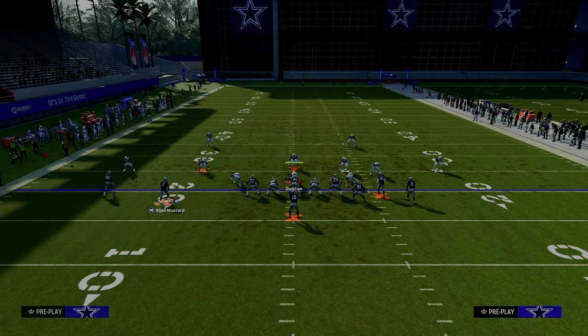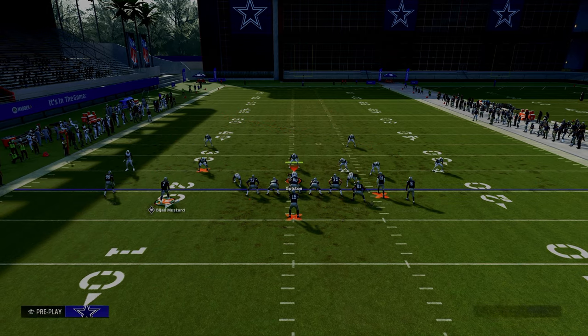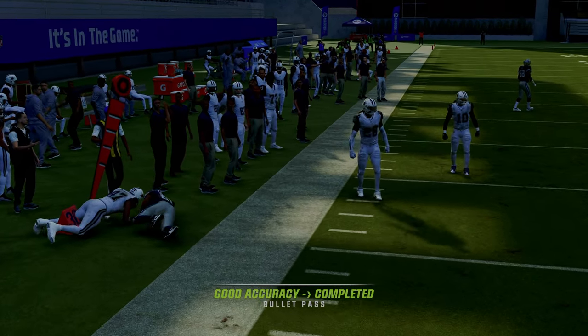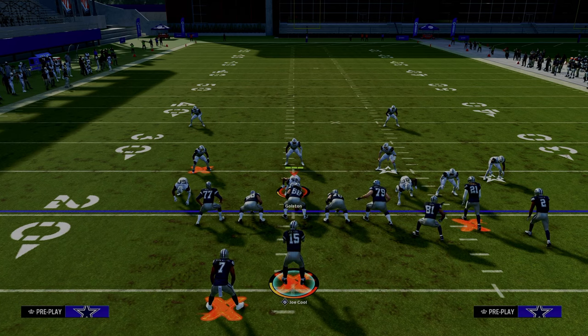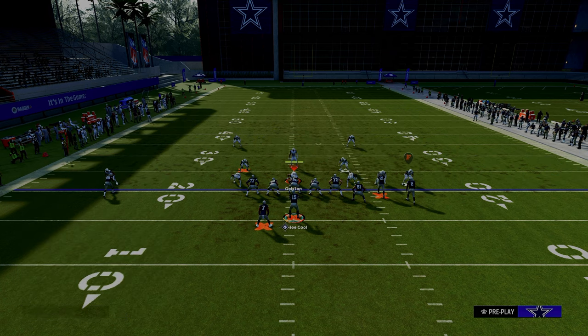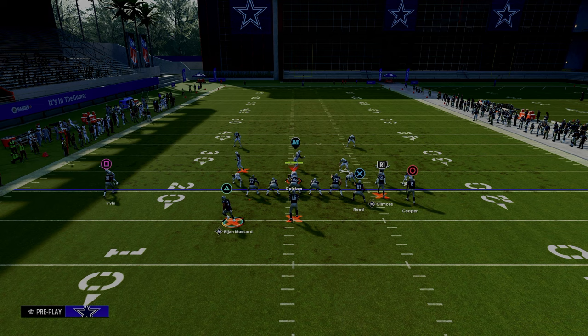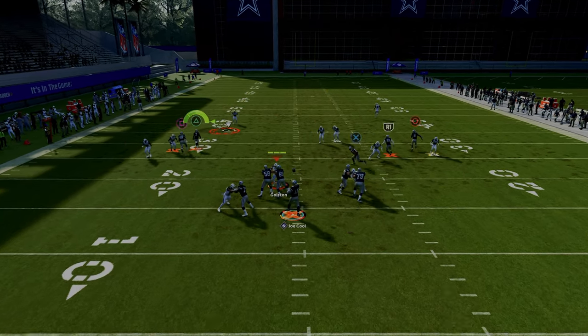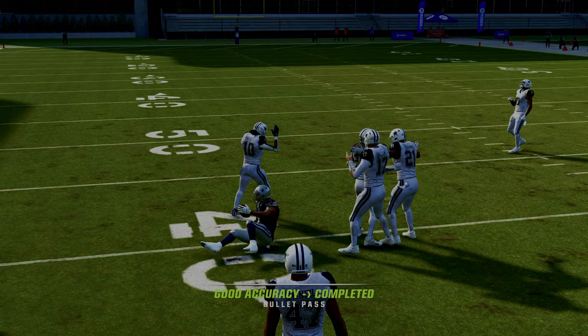The best tactic they can use is a cover two cloud, but the running back pulls that vertical hook right out of that zone, so we check down to the tight end. If they go double flat to defend everything on the left-hand side, they still have to respect seam streaks on both sides. If that linebacker on the left goes to the hard flat to defend the tight end, we throw with an inside pass lead and have a seam streak to our running back.